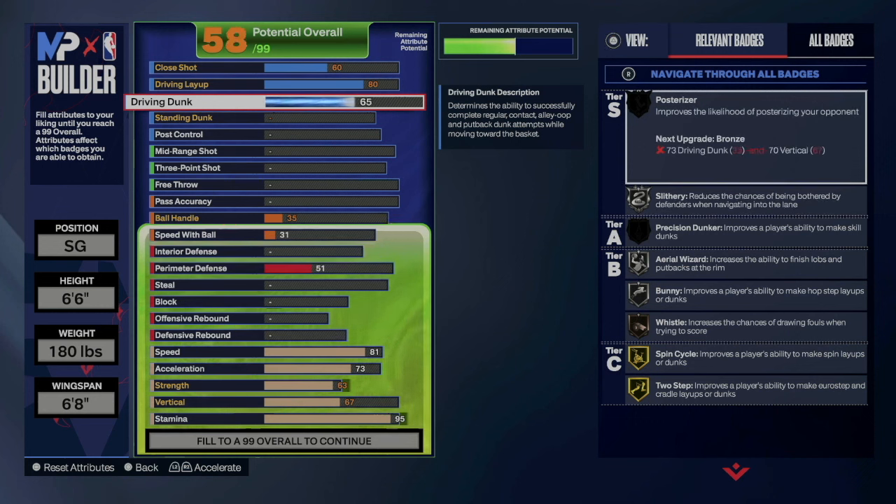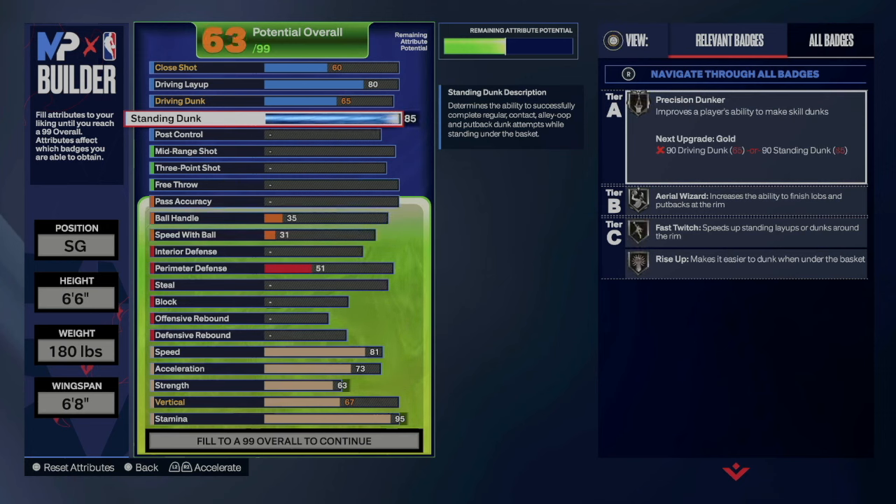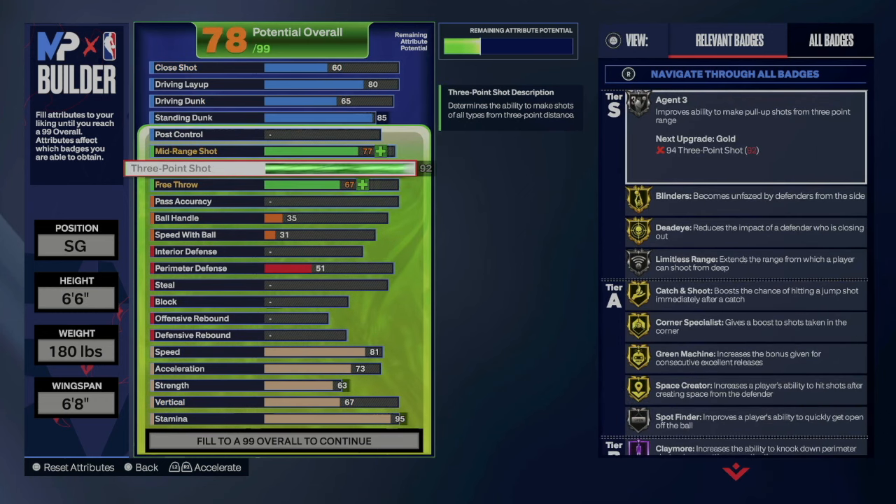Driving dunk is only going 65 — it'll give you some really good base dunk packages, like CJ McCollum, Klay Thompson, and some really good athletic dunk packages. But the big one is going to be the standing dunk, which is a lot different than your point guard high. The standing dunk on this build is where you'll get most of your opportunities — you'll be able to get every single standing dunk animation at 85.